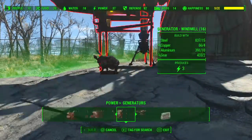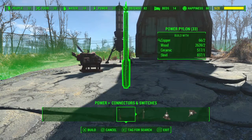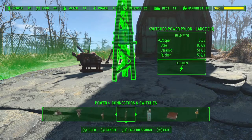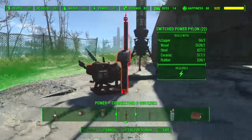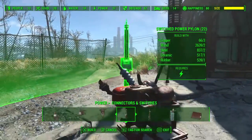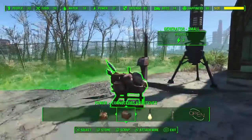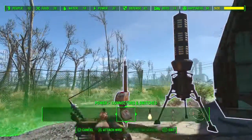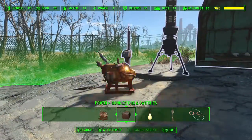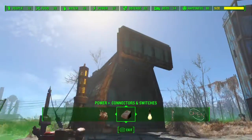We need a generator and we're going to need a switch pylon right here. This right here is going to control whenever you get an animal. You don't want to connect this directly - make a separate line and connect that to the cage. The beta wave emitter should be transmitting.